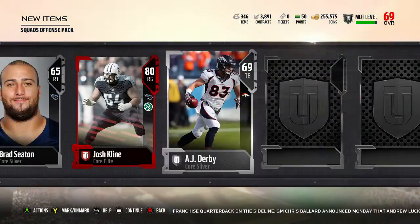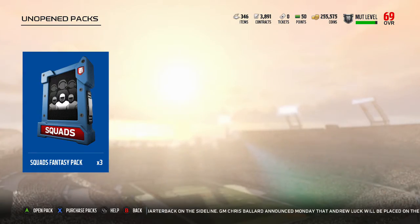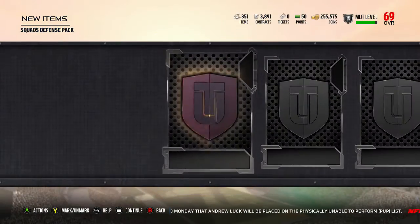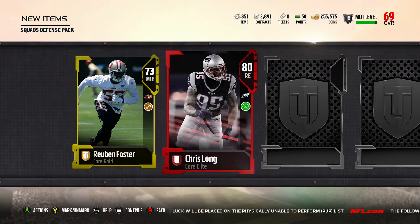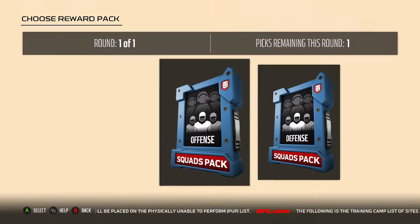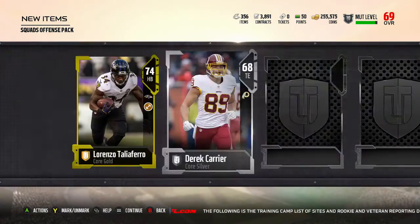We've got another elite — Josh Klein, offensive line — so it's definitely worth getting to improve it, because I think offensive line will play a big part in this year's Madden, especially with them improving the run game. I've been playing a lot of MUT Squads with Liam and Leon, a couple of friends who also play this game, and we utilize the run game a lot. Then we get Chris Long — another defensive player — so that's definitely going to improve my defense. I do get a few elites out of here, which is quite good, but a lot of it is just filler depth.